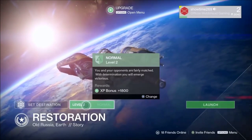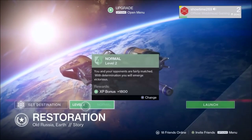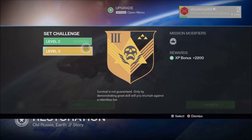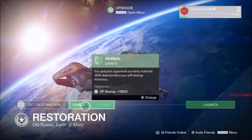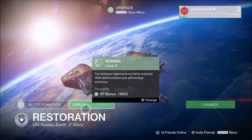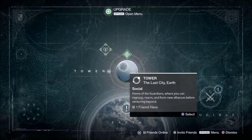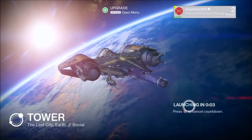The other method is to get a friend that is significantly higher in level than you and have that person run you through the entire story mission portion of the game on the highest difficulty. Completing the entire story brings you up to around level 18, which brings you to the next method on leveling faster.